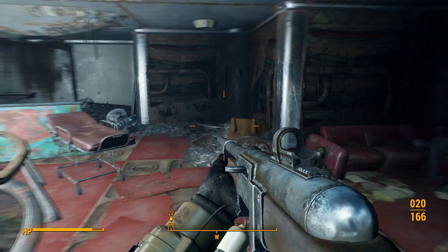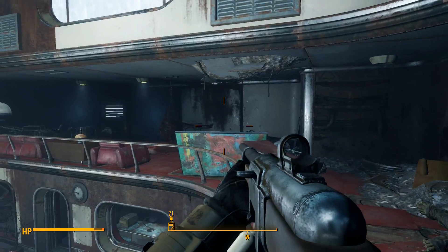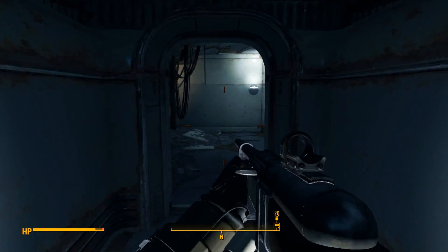All the way up here to the top floor. There's a bunch of different doors here, you got that one. There's another room over this way, but you want to go through this center doorway right here.